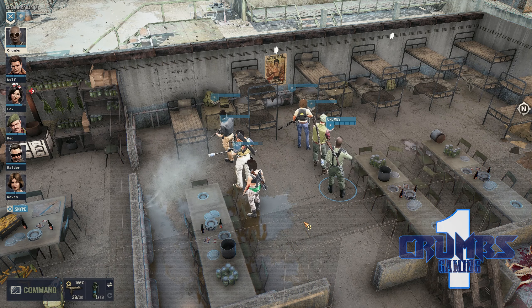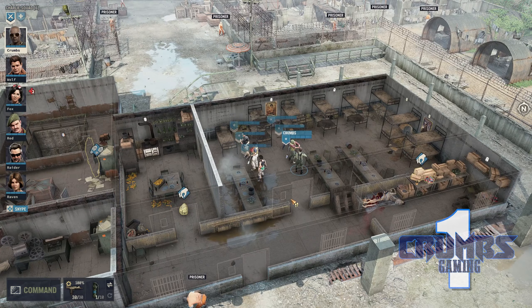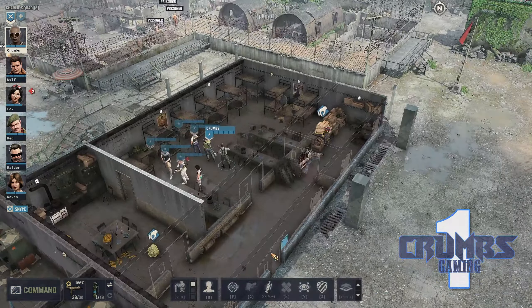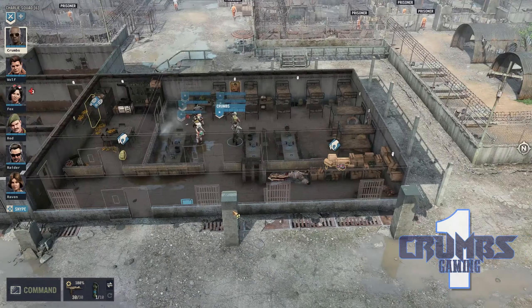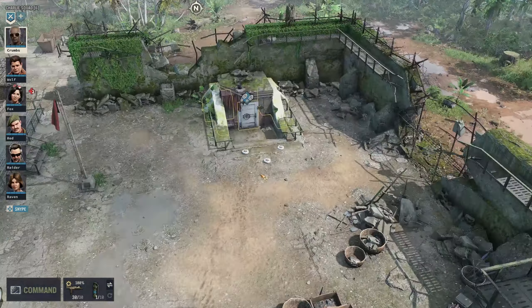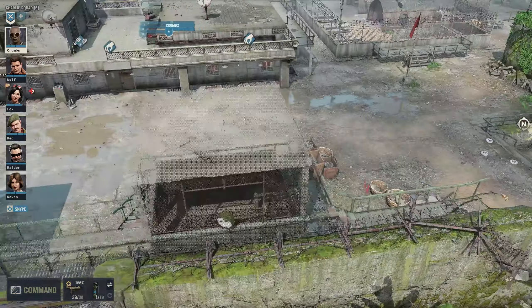Hello everyone, I'm Kroms. Welcome back to Jagged Alliance 3. In the last episode, we took over this prison, we killed all the guards, and we also killed the vicious leader and the warden. I ran around the whole place looking for cool things, and I found a lot of cool things. I also found a couple of mines here outside the entrance to this bunker, and that's where we're heading next.